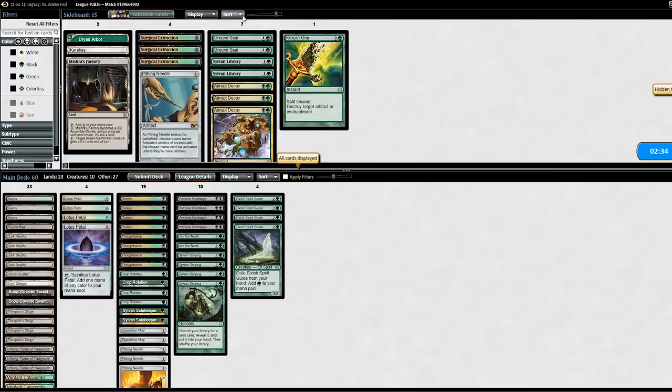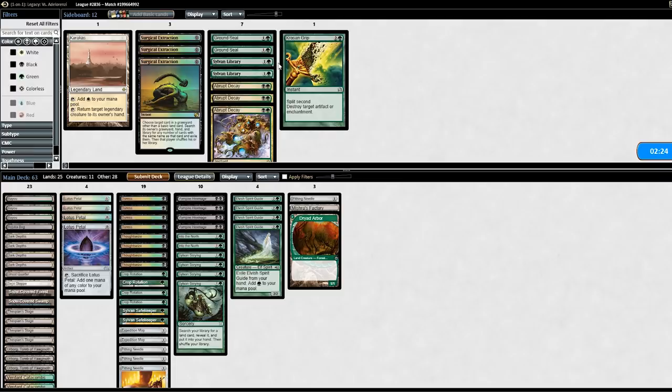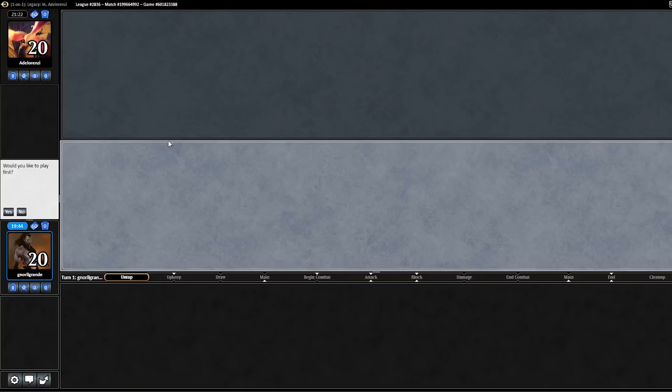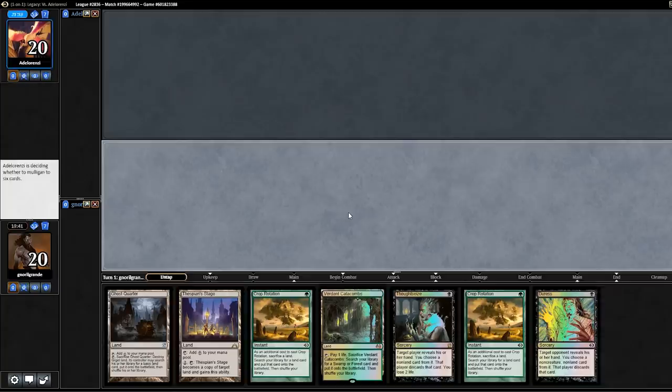Definitely boarding in Pithing Needle and Mishra's Factory and Dryad Arbor. The question is: do I want to board differently than against Grixis Delver? I don't think I want to — they also have Abrupt Decay so these two creature-lands are not that effective. Bojuka Bog is fine but not as good as against Dredge or Lands where it's in the main deck. It also adds black, which is better than Karakas. We'll go with this sideboard and play game 2 against Sultai Delver.